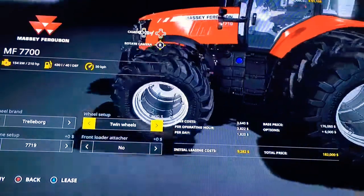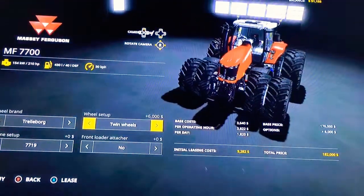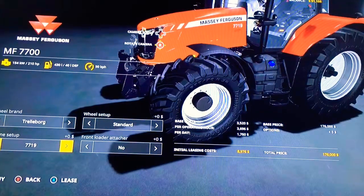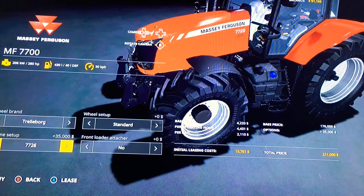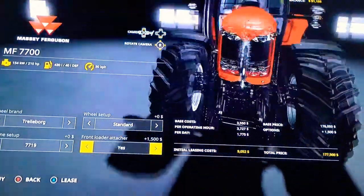There's also rear twin wheels and twin wheels, which puts twin wheels on all the tractor tires. Then the engine setup for this tractor is the 7719, 7720, 7722, or 7726, and that's all for the engine options. We do also get a front loader attacher on this tractor.